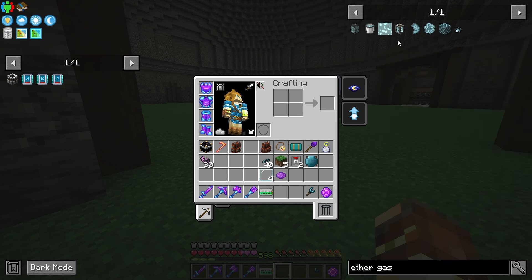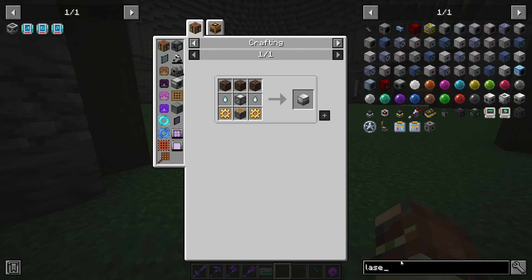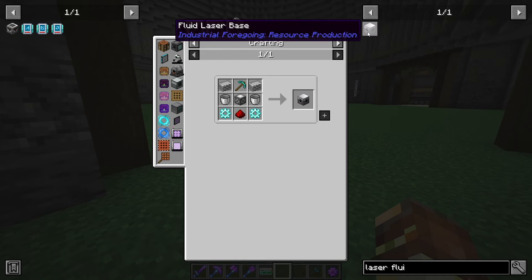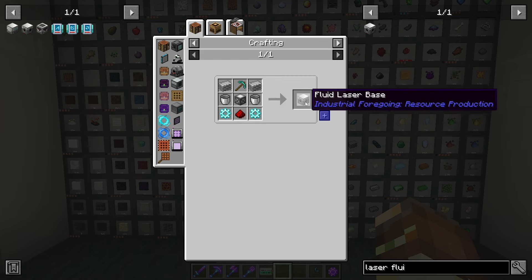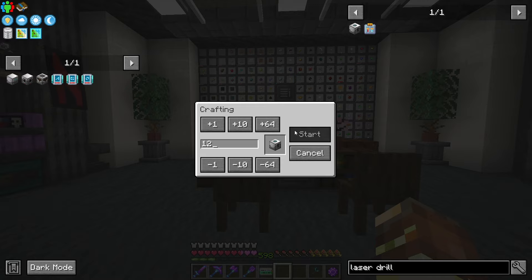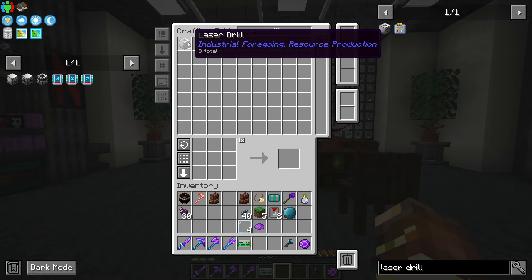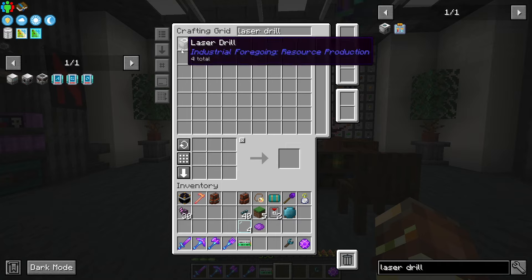To actually get the ether gas, we have to use a laser drill on top of a wither that is frozen in a stasis chamber. The stasis chamber we can now craft up because we have access to the advanced machine frames. We also have to get the laser fluid drill, which also requires an advanced machine frame. We have to have a laser fluid base, which is what the drills are going to be pointed into to extract fluid. Let's also go ahead and put the laser drills on auto-craft — I think we'll craft 12 up to start. We don't need a ton because once we have five buckets of ether gas, we can turn five of the slimy bees into the ether gas bees.